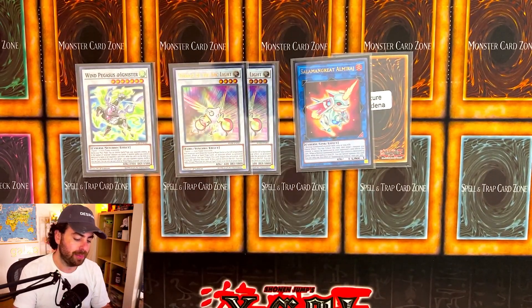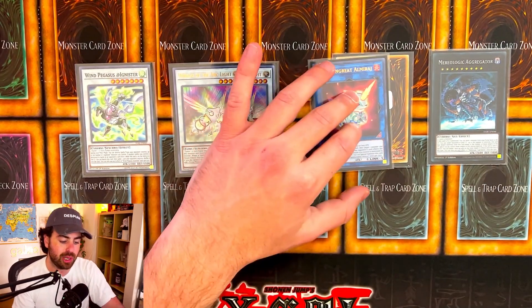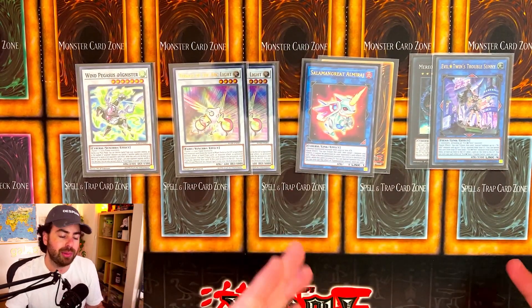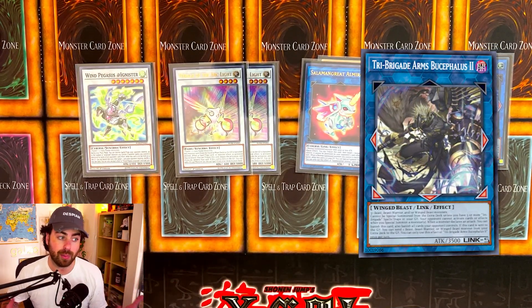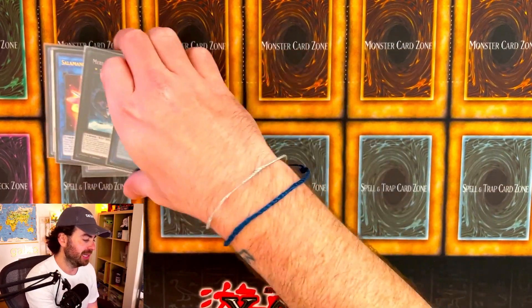We're also playing two more Ultimate Slayer targets: Mirror Logic Aggregator for Xyz monsters, and the new Link 5 Tri-Brigade monster from Photon Hypernova — just replace Troublesunny with that, I just don't have the card yet. And that is basically the extra deck.